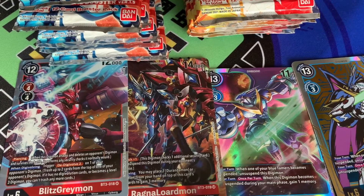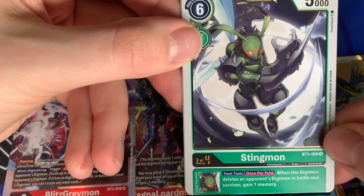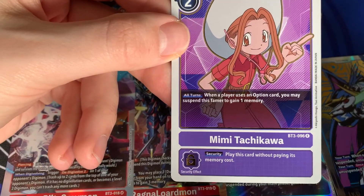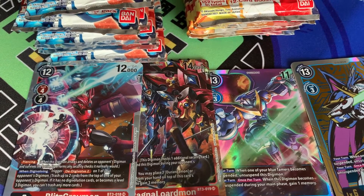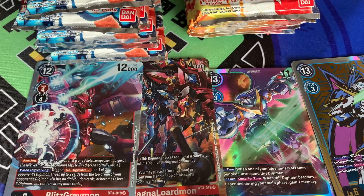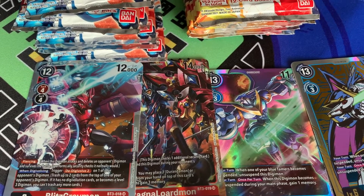Next two: we have a Stingmon and a Mimi Tachikawa — the purple one. I saw some people trying to get purple Mimi to work because when you use an option for one memory it's very useful, especially in the Lilithmon option-purple build. We don't know if it'll ever find its true dominance, but if it's going to try, it's going to try in this format.